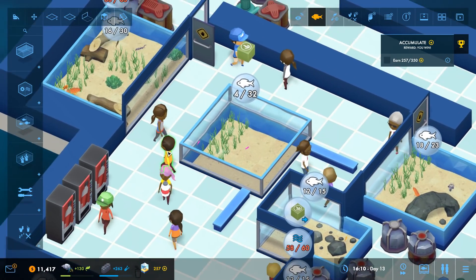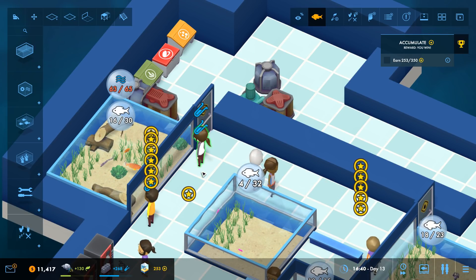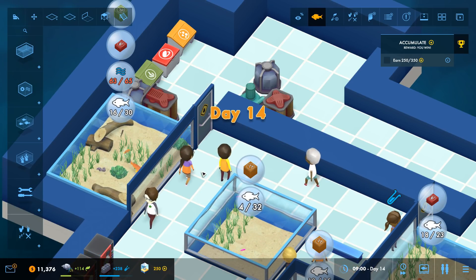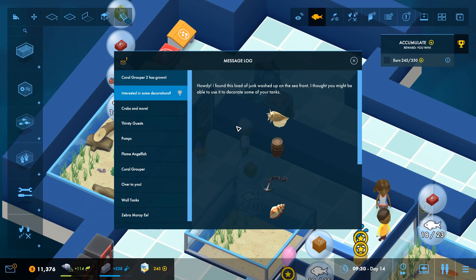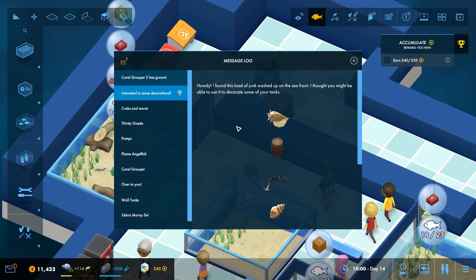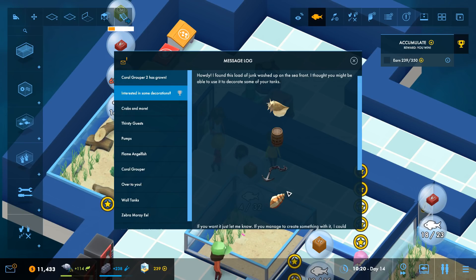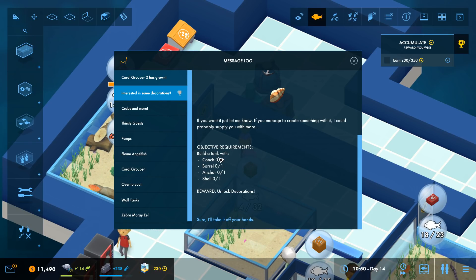We're still working on figuring out how we can gain enough skills to get upgraded to a new aquarium. We have a couple messages - Siara has grown to level nine and is interested in some decorations. 'Howdy, I found a load of junk washed up on the seafront. I thought you might be able to use it to decorate some of your tanks. There's seashells, barrels, and an anchor - just let me know if you manage to create something with it.' So we want to build a tank with one conch, barrel, anchor, and shell to unlock decorations.